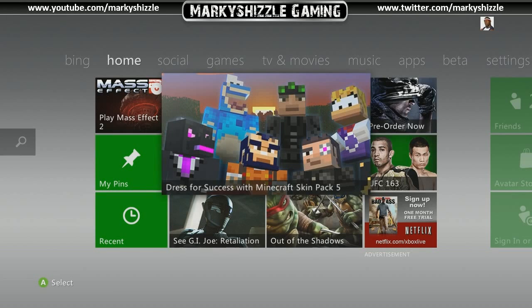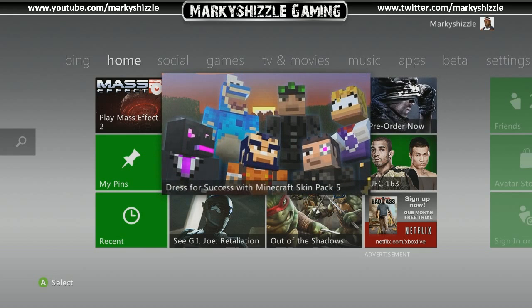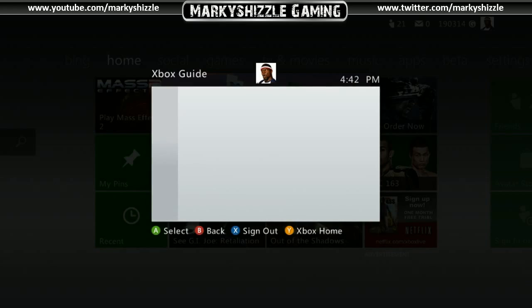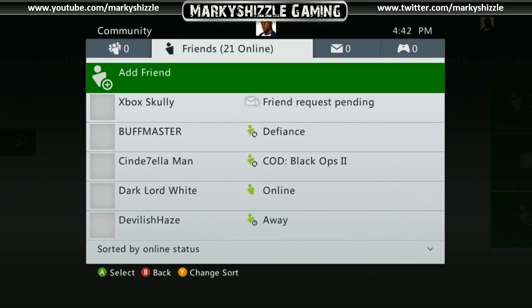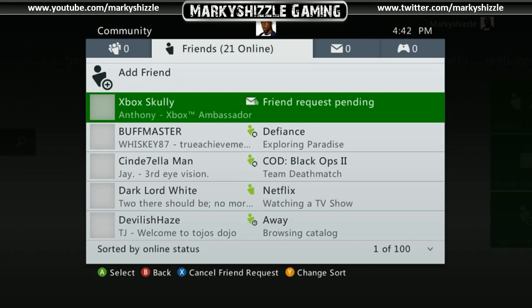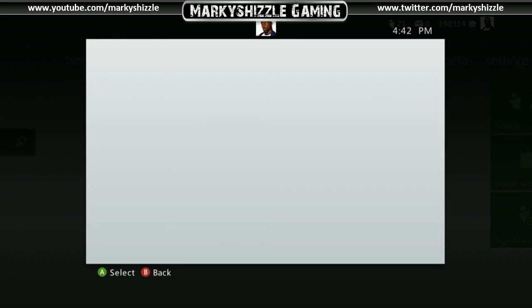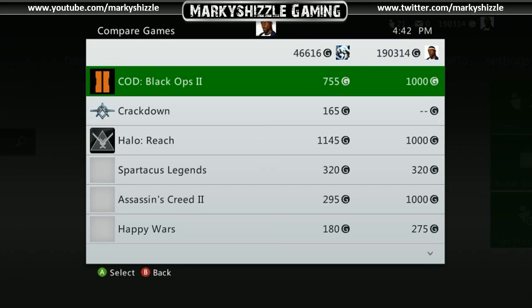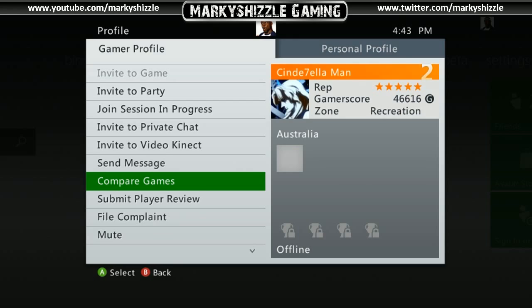Hey, what's up everybody, this is Marky Shizzle giving you a few tips to make your Xbox dashboard super fast. Before I did these two tricks, I was loading really slow — going to the dashboard, hitting friends, it would take like 30 seconds to a minute to load. If I clicked a certain friend and went to compare games, it would take up to a minute to load. Now it loads almost instantly.